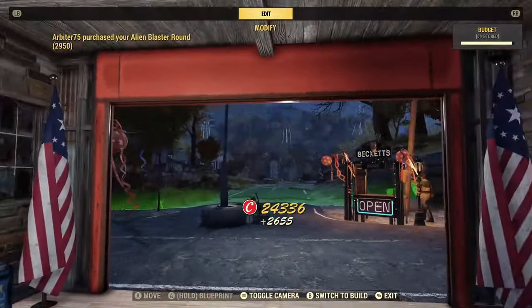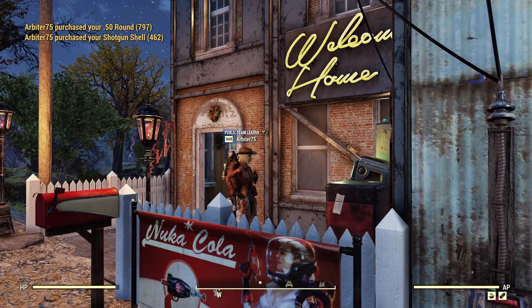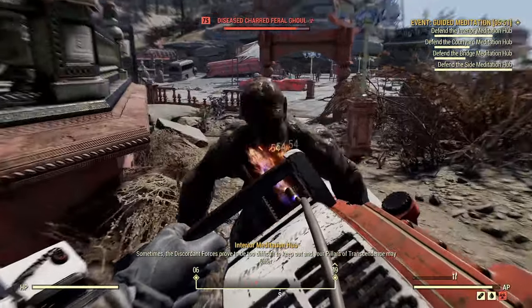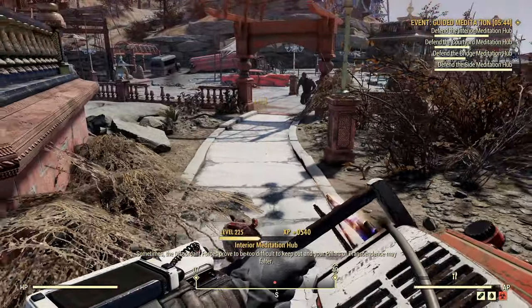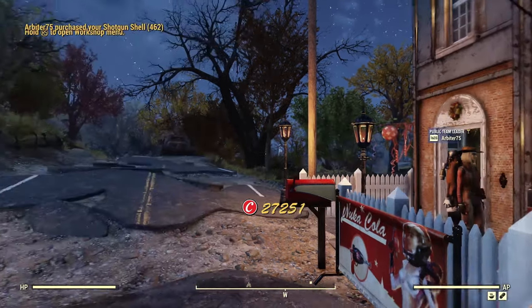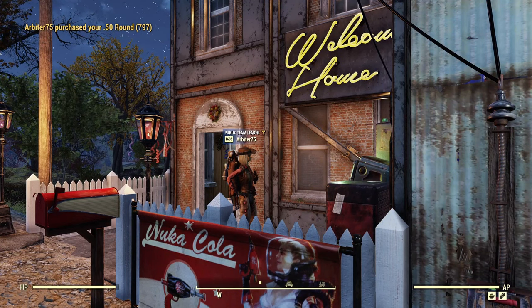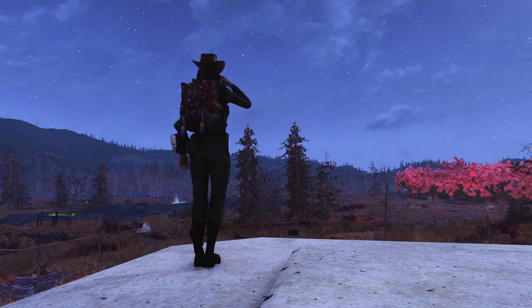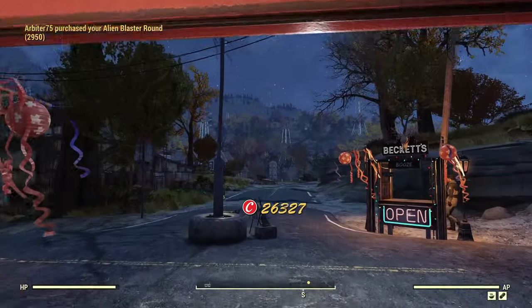Ammo should be priced at a maximum of one cap — ammo is sold per bullet, so if you set 10 caps per bullet, a measly 100 bullets will cost the buyer 1,000 caps. However, not all ammunition can be sold; some types are just too easy to obtain and won't be worth anything. The only types of ammo you can actually sell and profit from are special ammo like missiles, mini nukes, and cannonballs; ammunition like the 50 cal bullets and occasionally the 45s; as well as all types of energy ammo. Energy ammo sells like hotcakes because it's simply too expensive to craft in bulk — it's a lot easier to just fork over a couple thousand caps and call it quits.